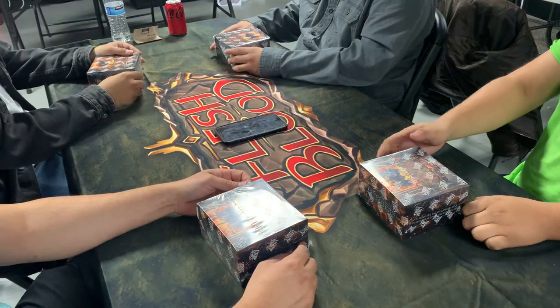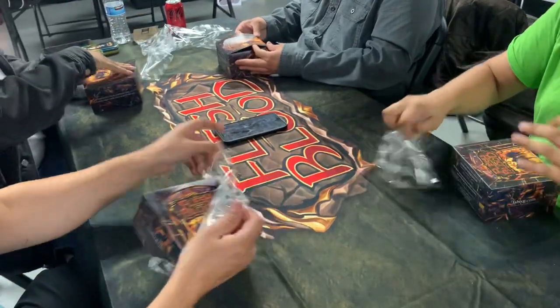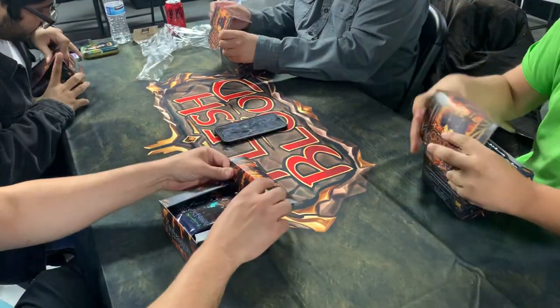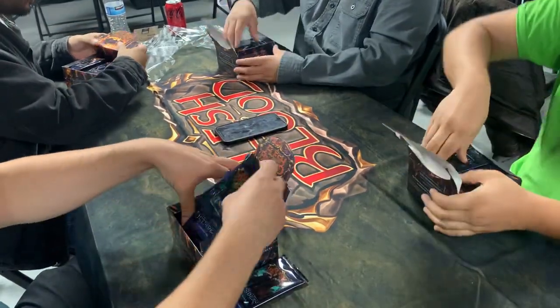That's quick and fast, true. All right, here we go — Flesh and Blood Outsiders case break. We're looking for the Codex. How many boxes per case? Four. And 34 packs per case.